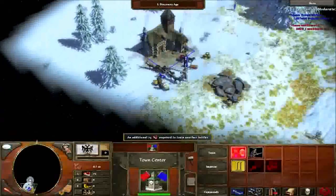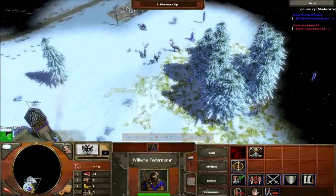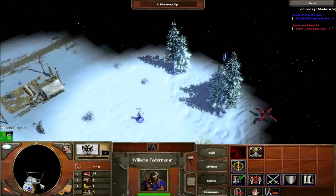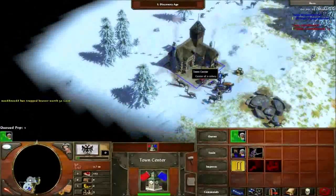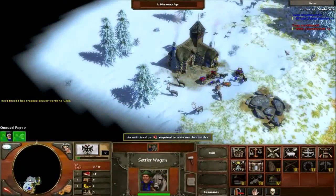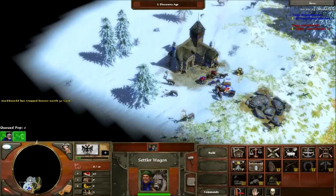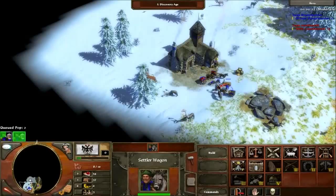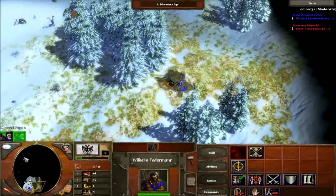Get the first villager out as fast as you can, then select the settler wagon and put them on food, so you have two on food, one on crate. Explore around your base first, then go out and search for the good treasures. Don't collect the gold — you don't need that, only collect it if your market is starting, which I don't do until later game. Leave the gold, get all the treasures around your base, then start exploring a little further out.